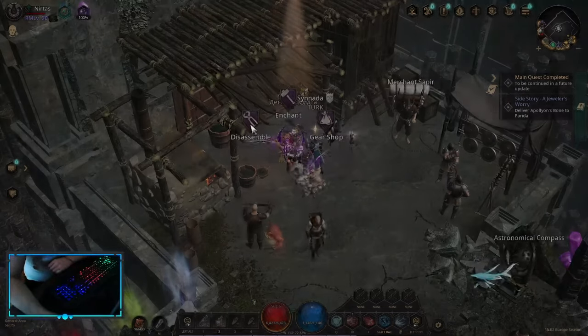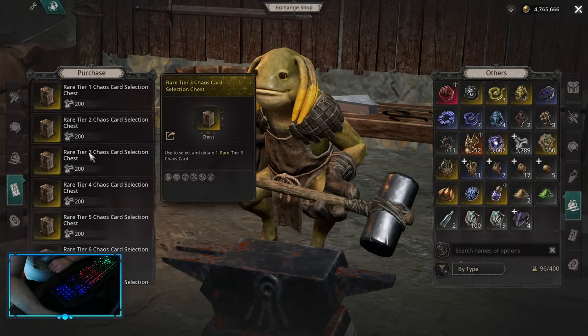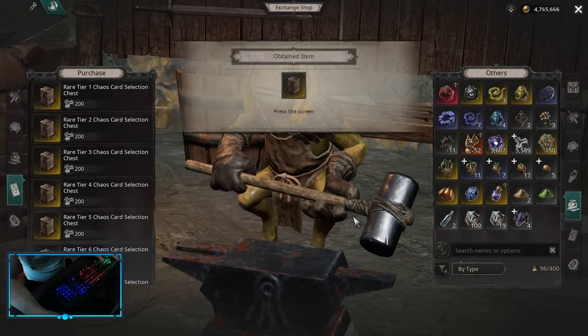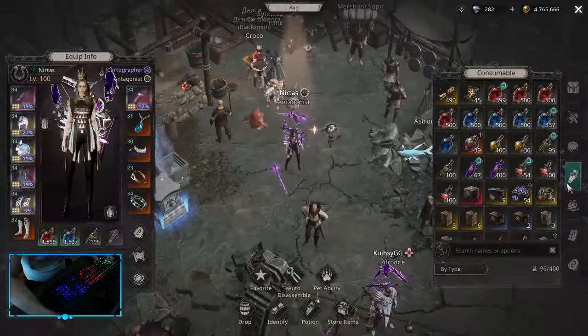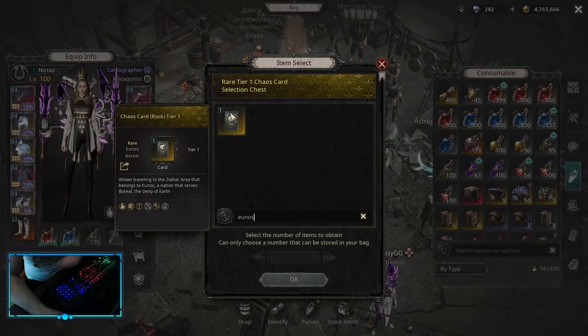So you have to start with this. You go into the Disassemble Shop and you buy tier 1 maps — yellow tier 1 maps. I'm gonna buy one. When you have it, you want to pick up a specific map and that is Yunos Rock. This one.